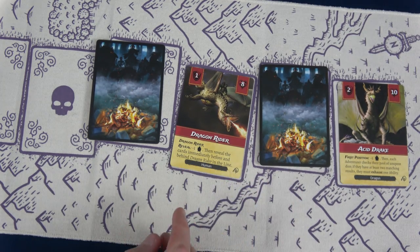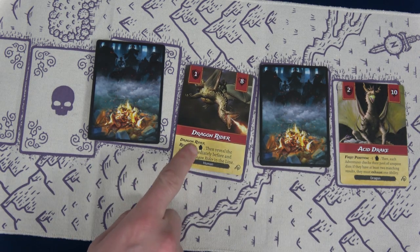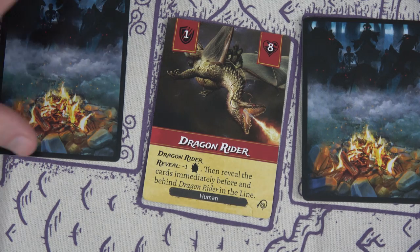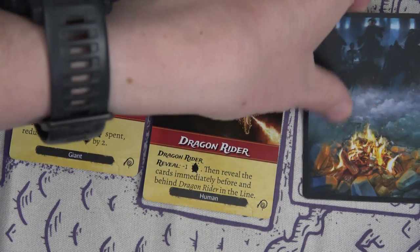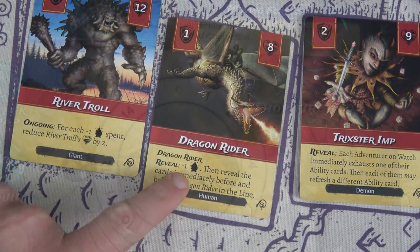Revealing two creatures: we get the Dragon Rider — if there's a dragon adjacent it rides it — with a reveal effect: minus one fire. Then the creature behind and in front of the Dragon Rider also get revealed. We also reveal the Trickster Imp. Dealing with fire first: our fire drops to two. One revealed creature was a human, so both unspent Bounty Hunter dice move to eight.